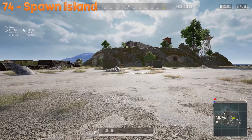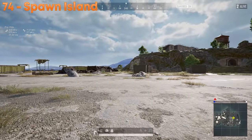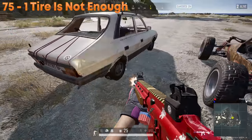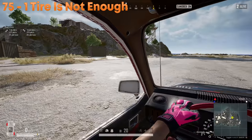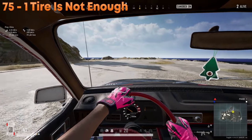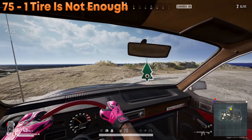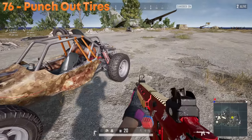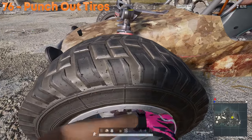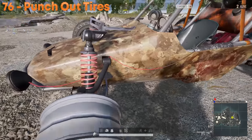The spawn island no longer offers any loot, so sailing a boat out there is just a waste of time. Losing a tire is not the end of the world — some vehicles can still drive with two tires blown, just not as fast. Losing two tires is tough but you can still move. If you don't want to make noise shooting out a tire, you can also punch them out.